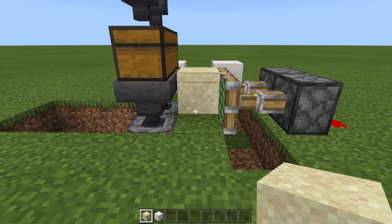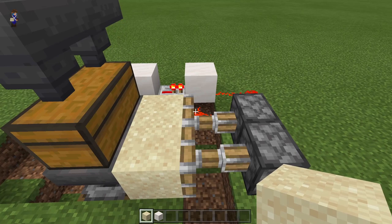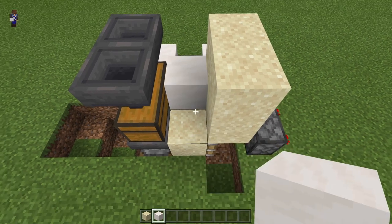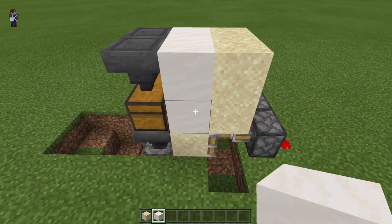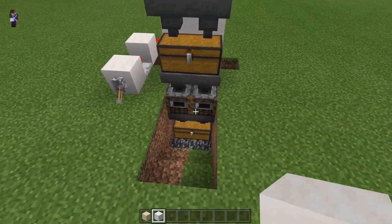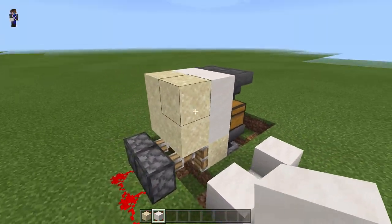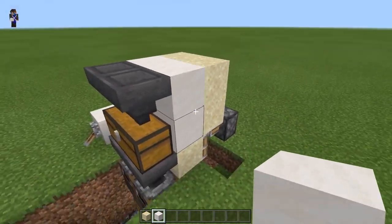Get your sand and place 2 in front of the 2 sticky pistons. Where the extended part of the sticky piston is, place 2 sand on top of it, then another 2. Then get building blocks of your choice and place 2 here and another 2 here. Make sure you've got your sand the correct way, the redstone power, the sticky pistons, and the building blocks in place.